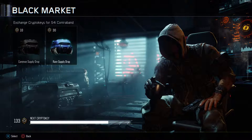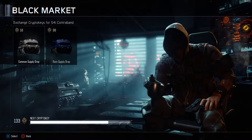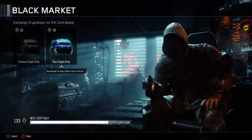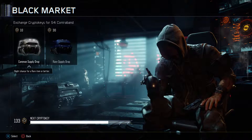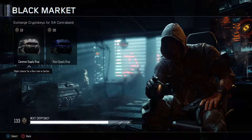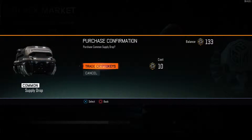I have 133 crypto keys, so I can get a decent amount. I'm trying to decide — with the common supply drop there's a slight chance for a rare item or better, so this could reap you better than rare. And this is definitely rare. I'm thinking I might pick up one of these and a few of these, spending all my coins right now and picking all this stuff up to see what we can get.